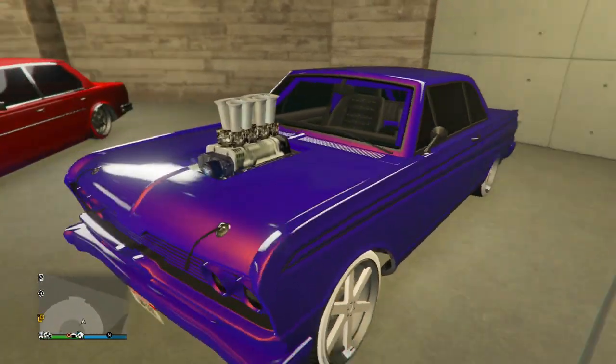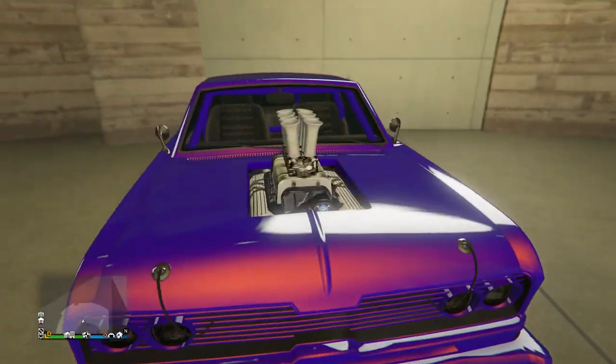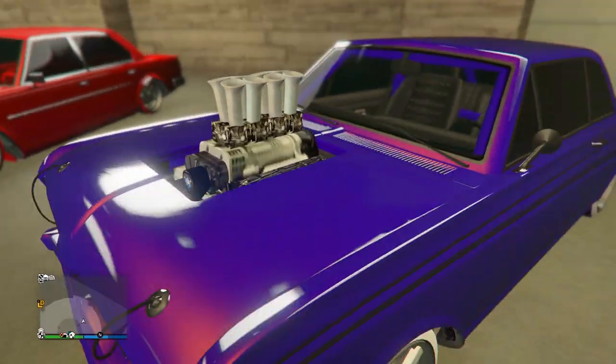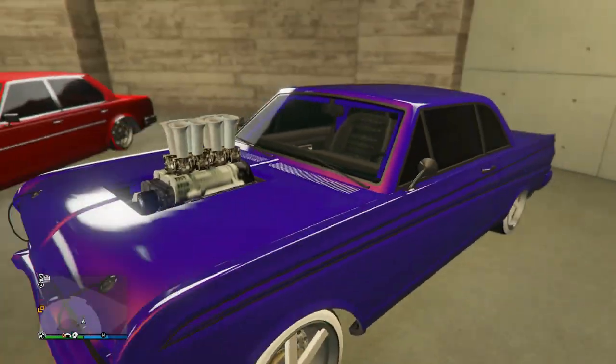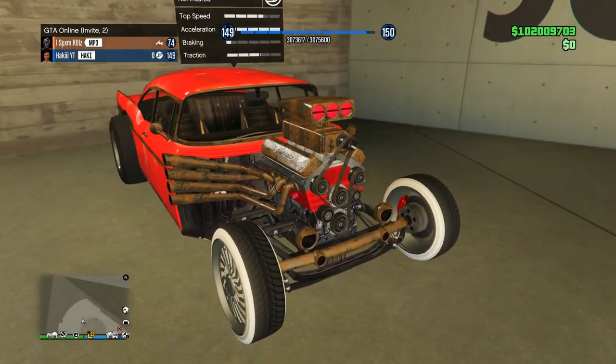Next up we have a really cool paint job on the Blade — this gives me retro type vibes. It's a really cool paint job on a really cool car. It's like a nice looking purple with I think an orangeish pearlescent — it looks a little bit pink too. Ice white Bennies on it of course as well.